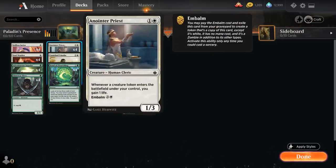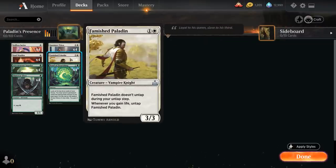At 2 mana we also have the full playset of Anointer Priest from Amonkhet Remastered. It essentially does the same job as Soulwarden in enabling the infinite combo — it's a 2-mana 1/3 human cleric, and whenever a creature token enters the battlefield under our control, we gain 1 life. For 4 mana we can also Embalm Anointer Priest if it's in our graveyard and get a 1/3 token, so if the opponent has removal for the priest we can still get it back. Then we have our full playset of Famished Paladin.